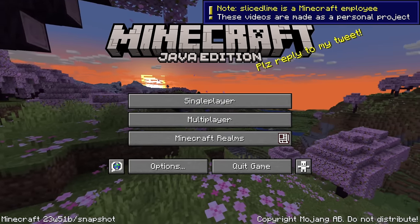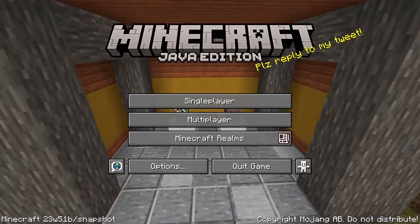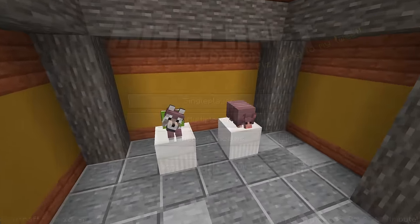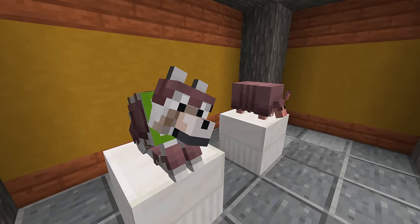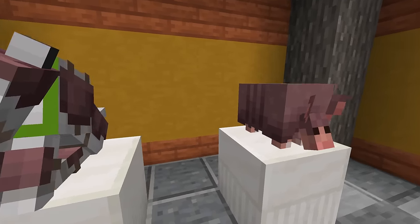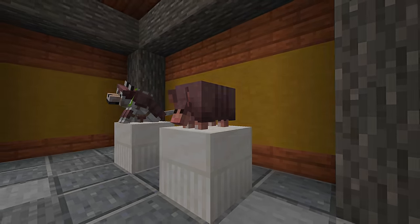Snapshot 23w51a is here, the first snapshot for Minecraft 1.20.5 with a first look at the Armadillo, the winner of the mob vote at the latest Minecraft Live. That was quickly followed by Snapshot 23w51b. My name is slicedlime and I'm here to show you all the news from these snapshots.